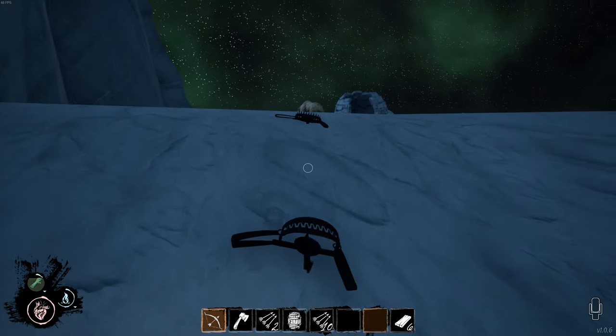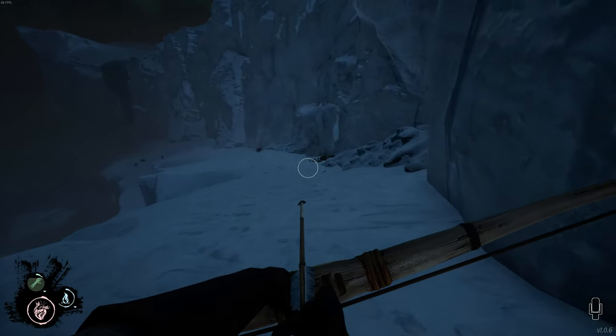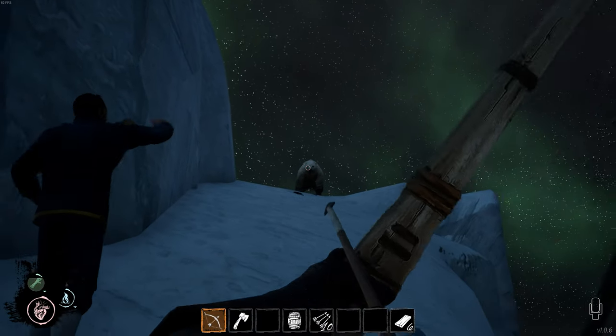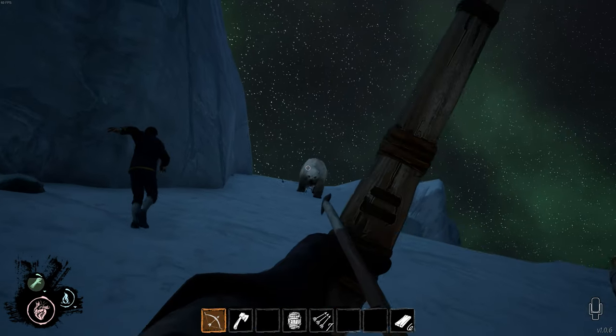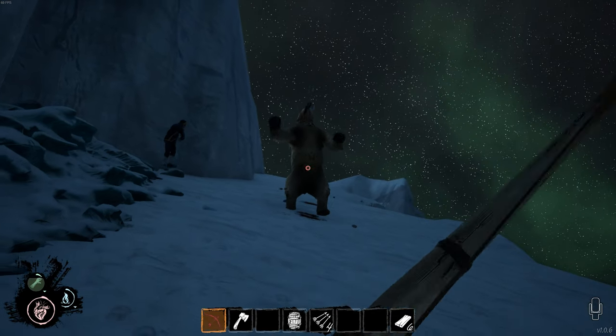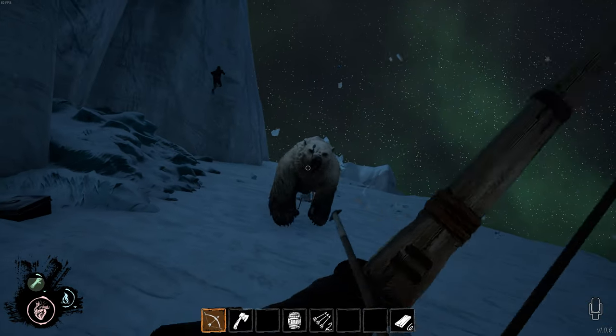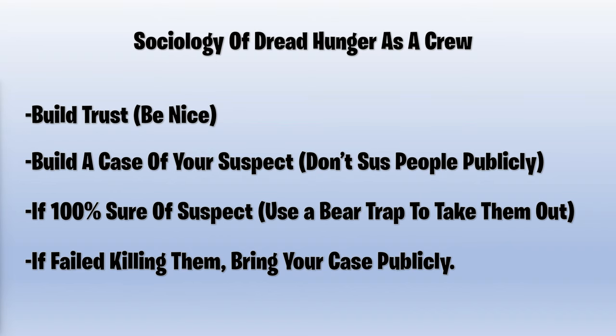Day three: if everything is going well, gather the people you trust and go for the bear kill. Make sure to have bear traps and arrows for DPS. If your teammates don't have a ranged weapon, ask them to gather rocks and wood to throw at the bear. Do it quickly, as thralls usually make cannibal calls at this time.